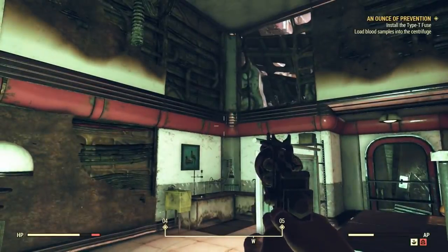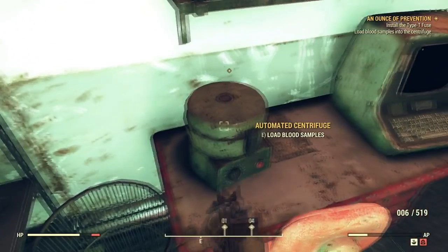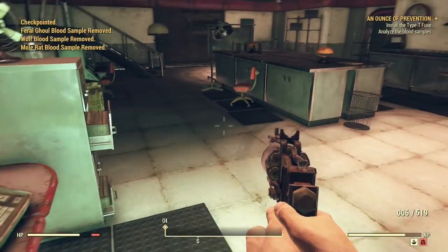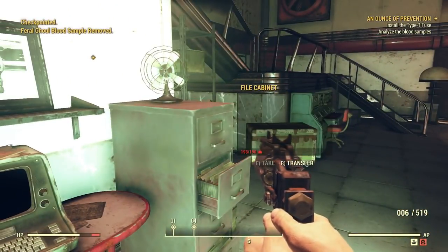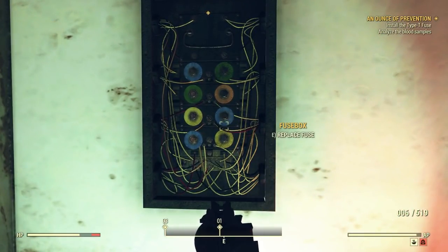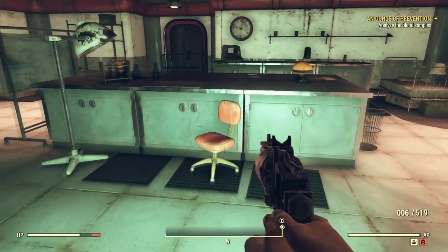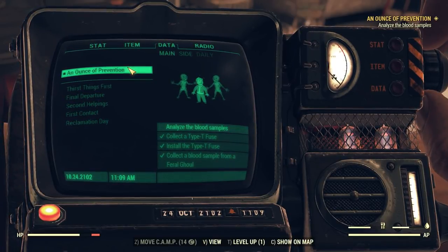All right. I heard one — at least I think I did. So here, where we load the blood samples. We loaded the blood samples. Great. Now I need to install the fuse, which is right here. Replace the fuse. All right — I replaced the fuse. Did that. Everything's done there. So our quest text says nothing? That's kind of weird. Now we're just supposed to simply analyze the blood samples.